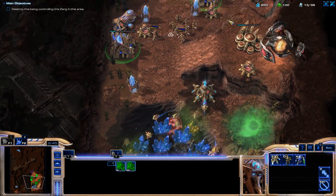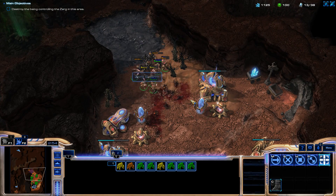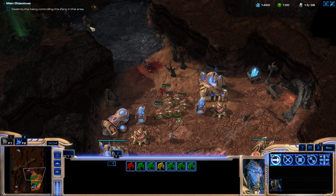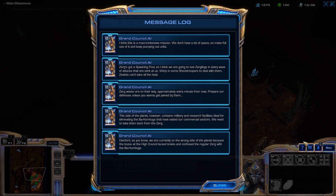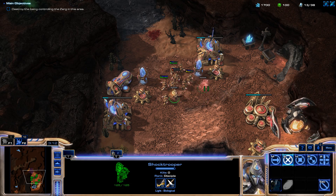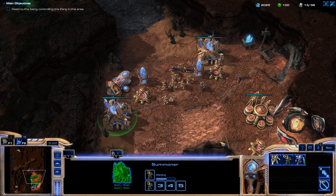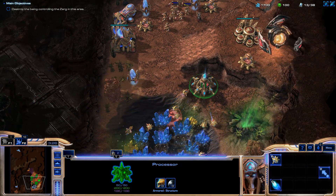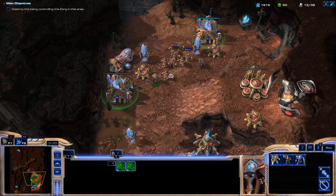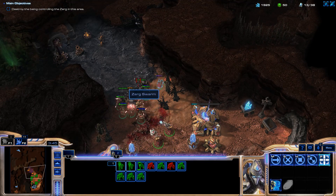We're mostly going to be building Zealots and Shock Troopers. So we have some Roaches - we're fighting the Zerg Swarm. We pulled our Zealot with them. We can see a transfer ability - pretty cool, not sure how useful it is in a macro mission. Let's get all the upgrades. They just cost minerals, so that's good. Pretty small map and we can see everything - I don't know if that's intentional. Let's go ahead and push up here.